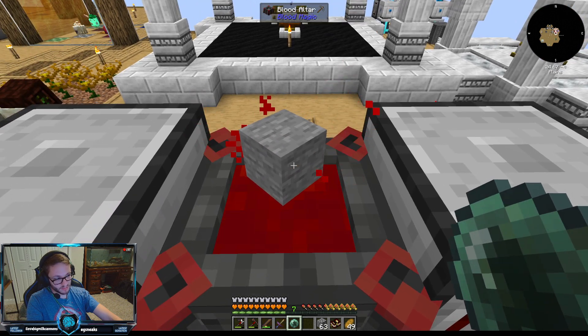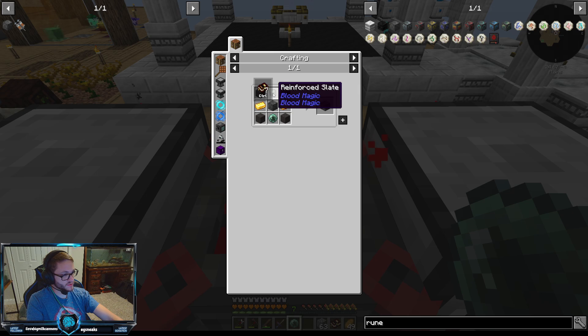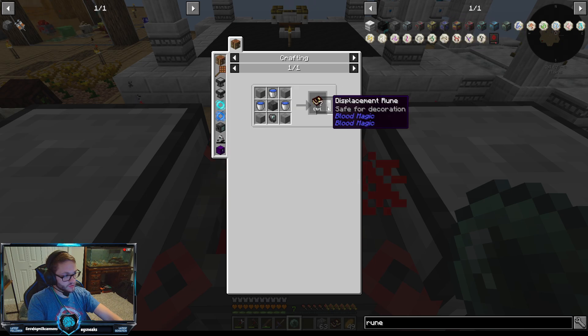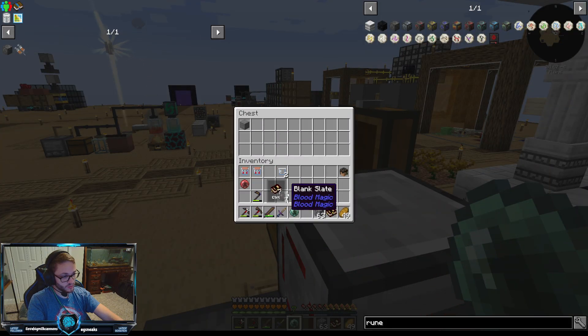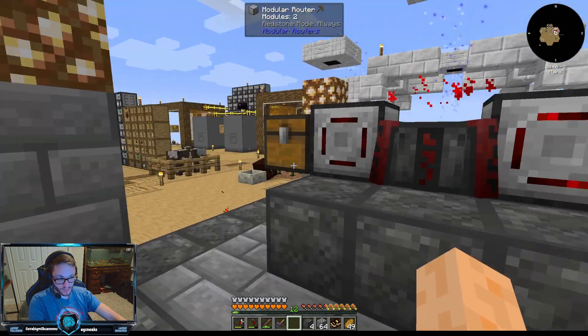We have our apprentice blood orb and we'll put the sender module back in. One thing I want to look at is what we need to make speed runes — the sacrifice runes require reinforced slates and the rune of capacity will require imbued slates, so we'll need tier three altars for that. We're just going to get 20 blank slates for starters so we can make the tier three, and then we'll start looking at what runes we want to put into it.